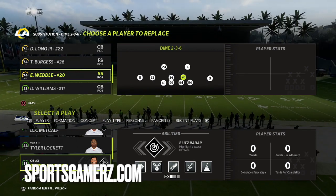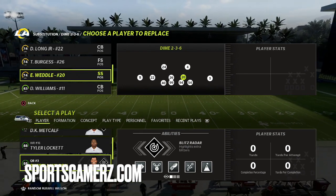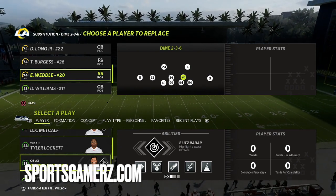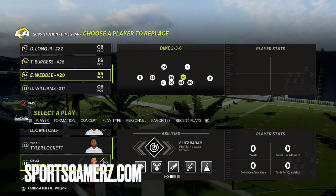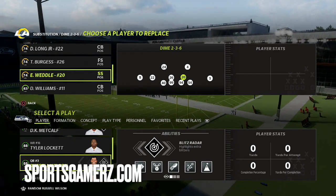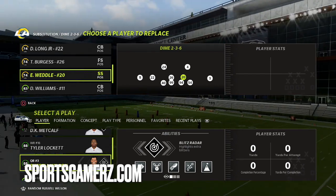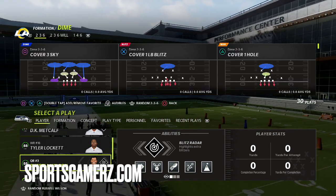As far as your coaching adjustments go, I like to have auto-flip on — always to align to the strong side of the offensive formation. It's better for run D and pass coverage. You could set your zone drops for your flats, curl flats, and hook zones if you want. I kind of adjust that throughout the game depending upon what my opponent's doing. Generally speaking, we're going to be running a Tampa 2 look.